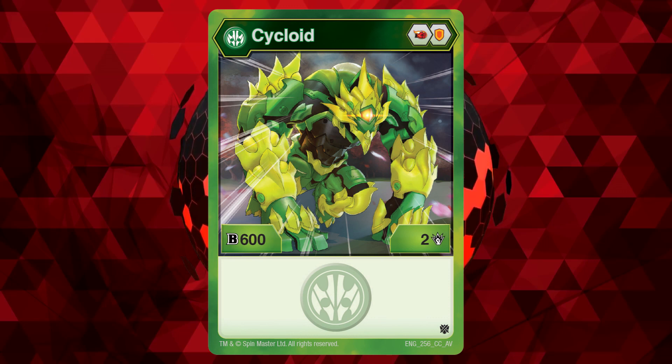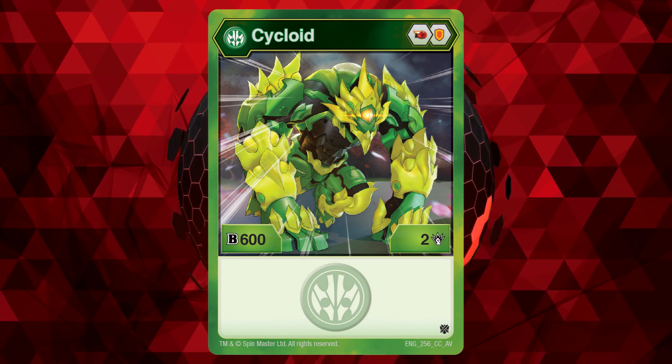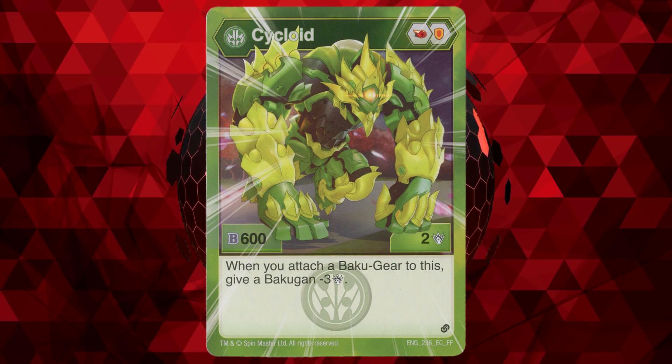Number 4: Ventus Cycloid. A much better core lineup than the previous two because of the Fire Fist. However, it doesn't have the stats to make use of that Fire Fist. It does have an epic character card that adds an effect that reduces your opponent's damage by 3 when you add a Bakugan on to it, but I would have preferred just having Ventus Cycloid actually have 3 more base damage instead.